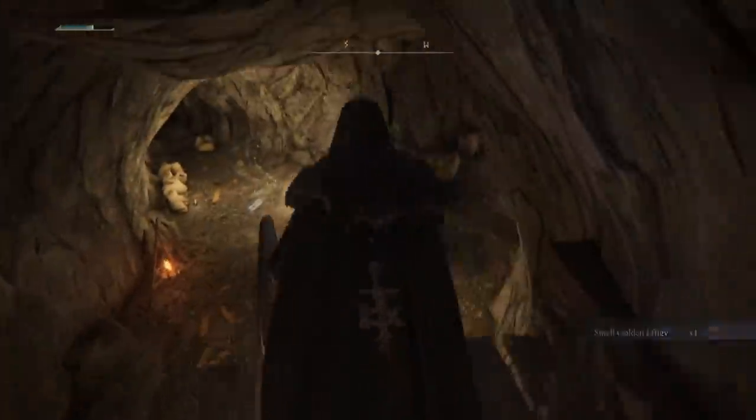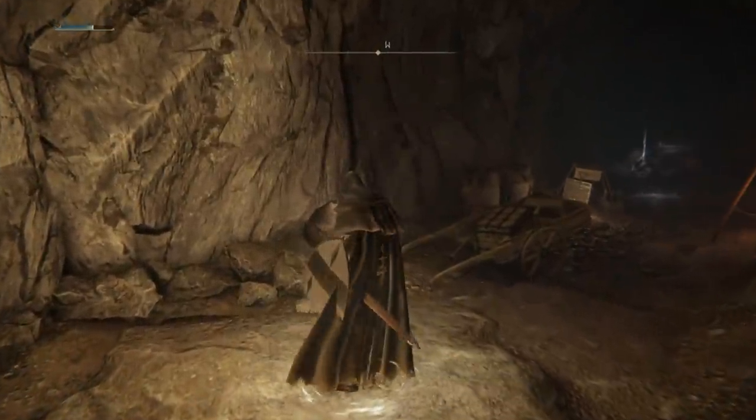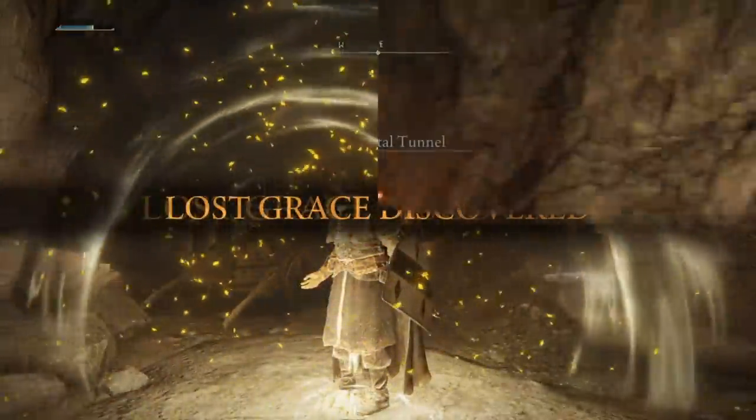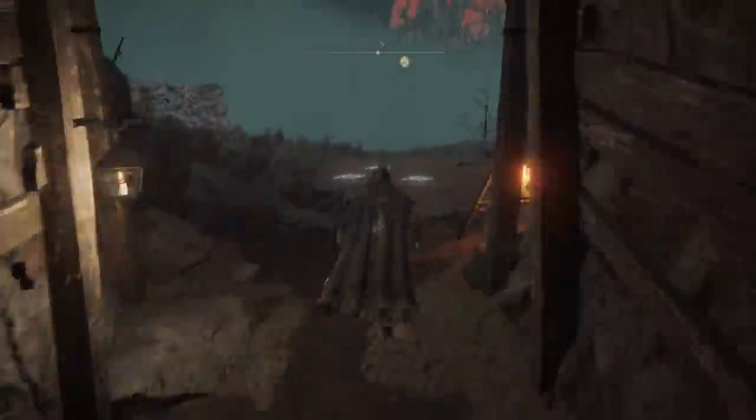You come here and there will be a site to rest at — a grace site. You want to rest here. After you spend your attribute points, whatever you want to do, you want to come out here.